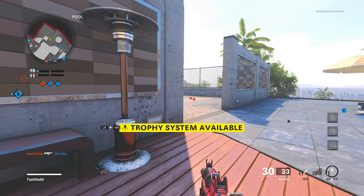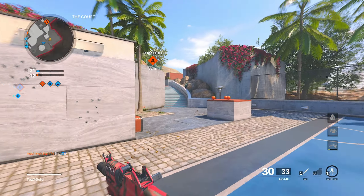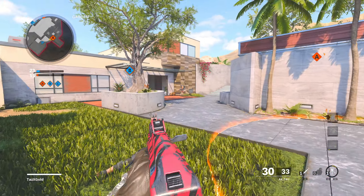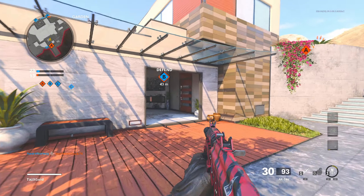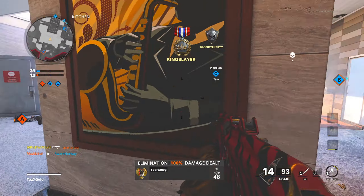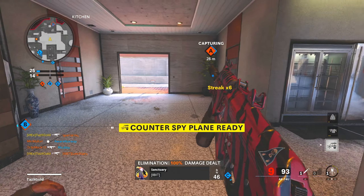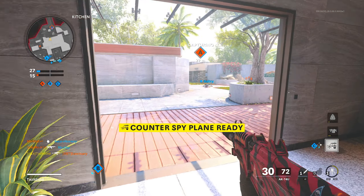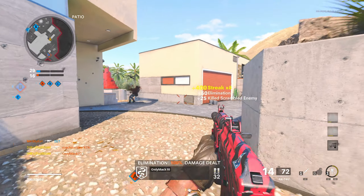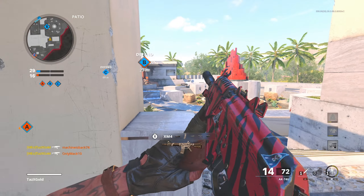This is the first time I've ever gotten into a lobby like this, and it basically looks reverse boosted — it genuinely looks reverse boosted — and I can't explain how this happened. Obviously I wasn't going to back out because I didn't cheat, I didn't do anything to get in this lobby. That's why I'm proving everything I need to prove. I showed you my search so you know I didn't join a bot account or do anything to influence it.